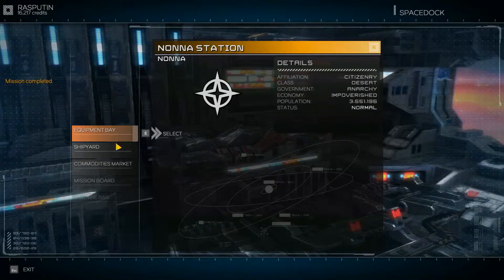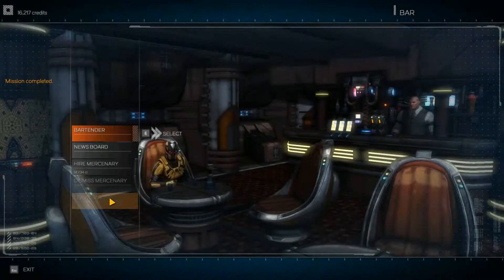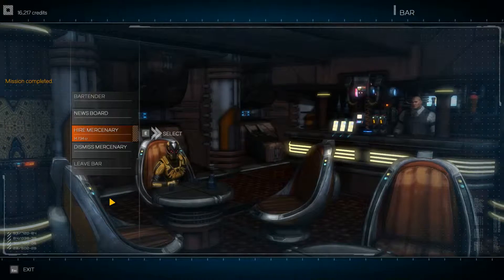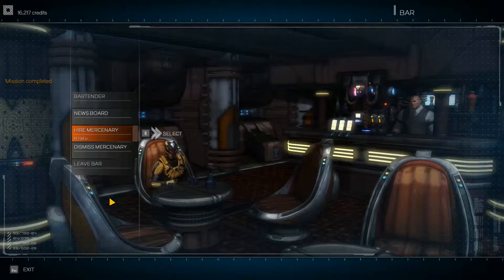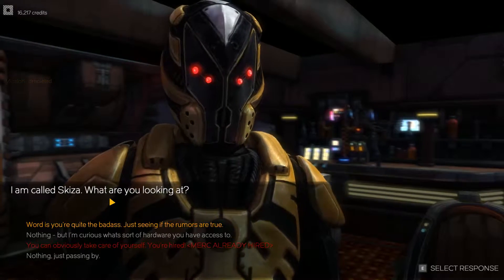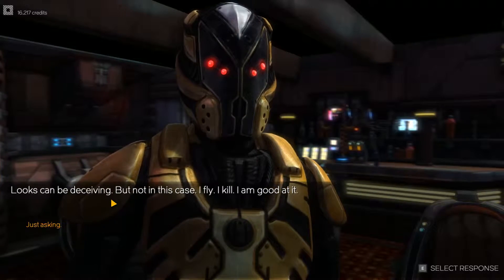Thank you for wasting your time — I appreciate that. Let's go back to the bar. There's another mercenary here — this one costs 14,000. That's a lot of money. I am called Skiza. What are you looking at? Word is you're quite a badass — just seeing if the rumors are true.